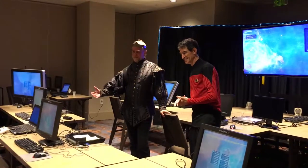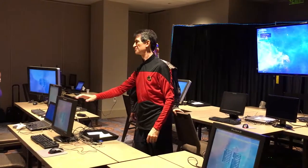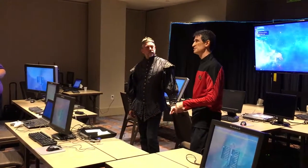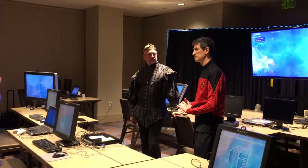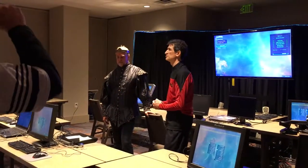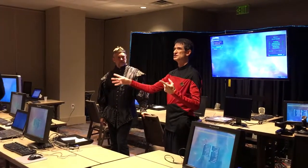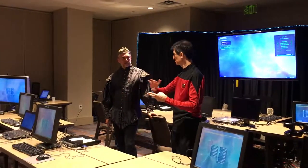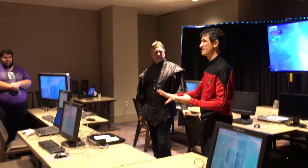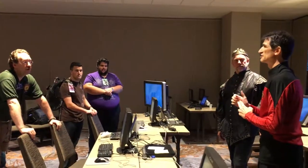Here we have our weapons console. You make sure that when you arrive at the destination needed by the captain, we bring the pain and turn the big ships into small pieces. You have an array of different types of missiles available. The two you want to use the most are EMPs to scramble the enemy's shields, and nukes, which pretty much scrambles the enemy's ships. Fire that into the middle of a cluster of enemies and they're toast.